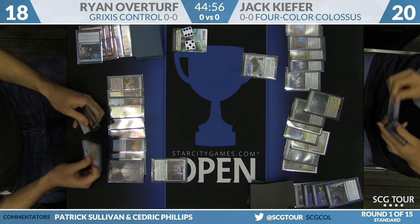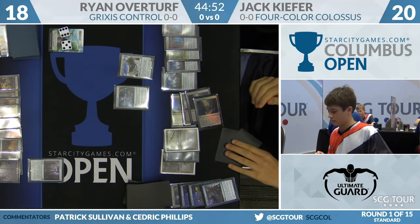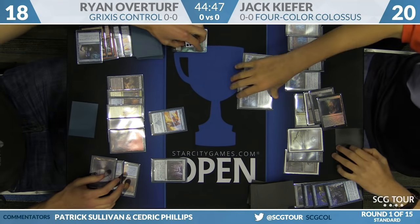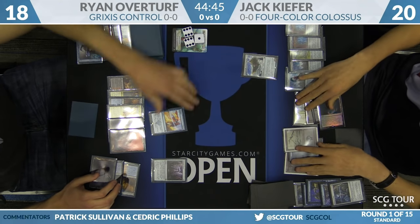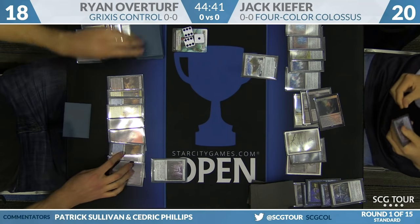A Sky Sovereign slides in for Jack Kiefer. Here's a Hedron Archive — a little scary for Overturf, so he uses a Disallow on it to counter the Archive. He doesn't want to give Jack two more cards, as both players are just playing off the top of their decks.